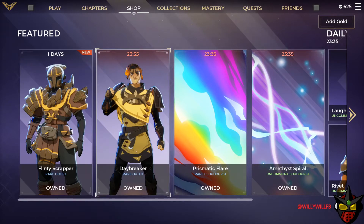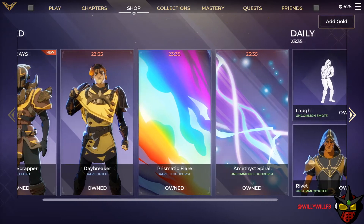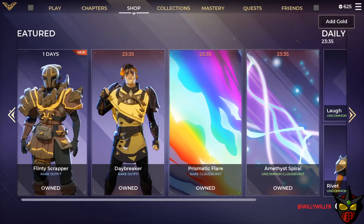Then we have the Daybreaker rare outfit, also 1200 gold, the Prismatic Flare, and the Amethyst Spiral. Under the daily categories we have the Laugh uncommon emote, the Stalwart Soldier common badge, Rivet uncommon outfit, and Mana Eater common badge.